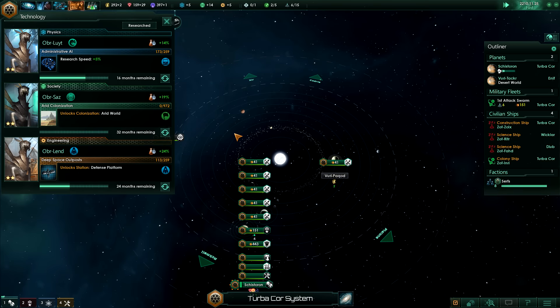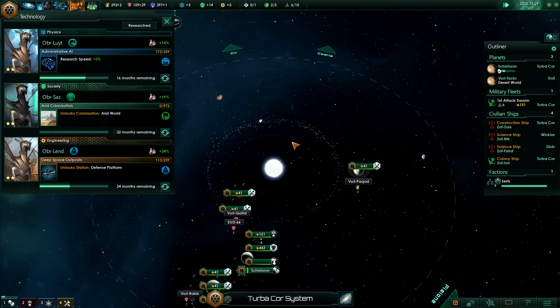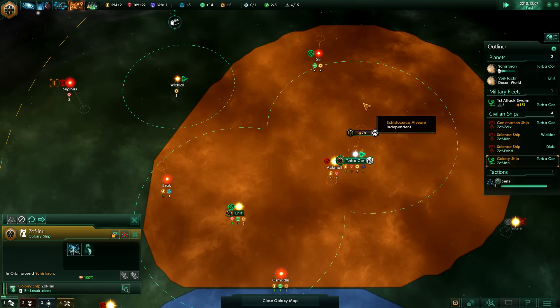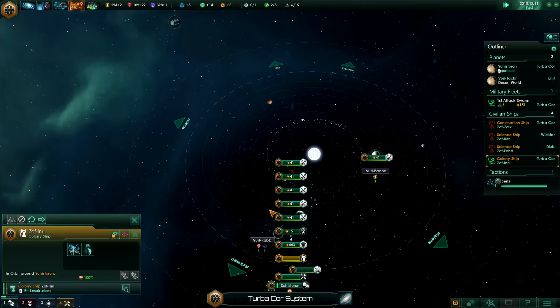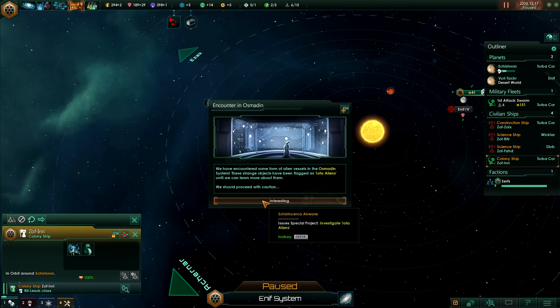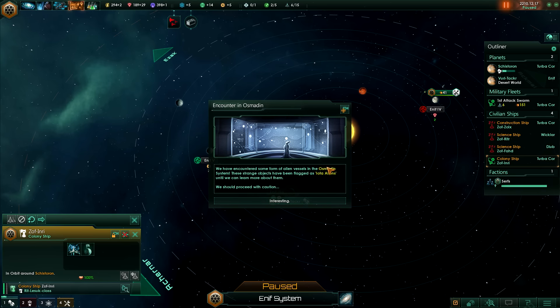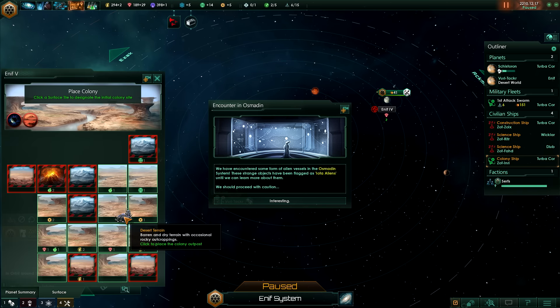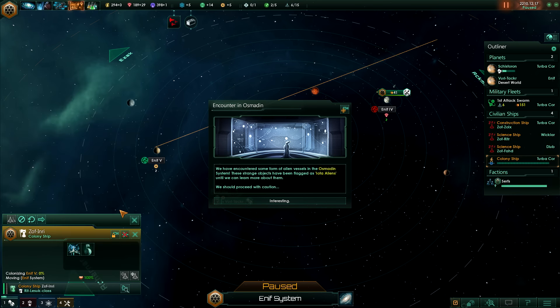We're going to go for arid world colonization just because that is OP as hell this early on and I can continue to colonize. We have another colony ship - we're going to take them over to Enif and colonize that planet. We are going to choose right in the middle to colonize. And in Osmodin we have discovered Iota aliens.